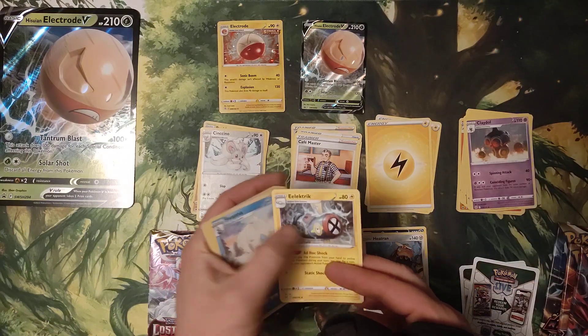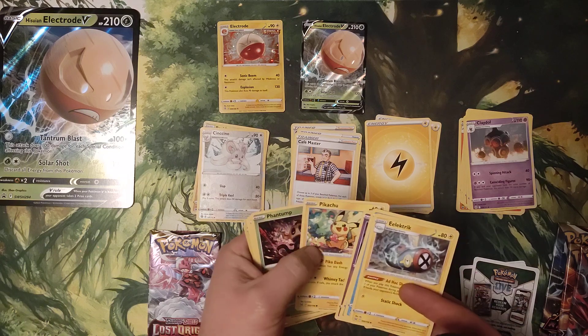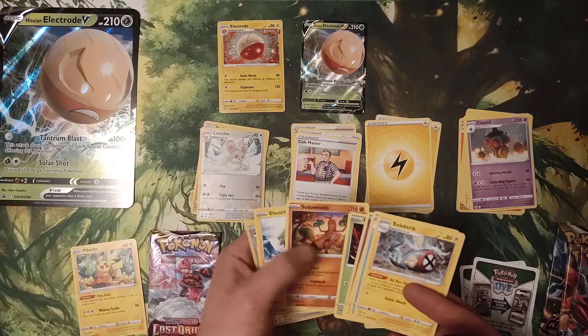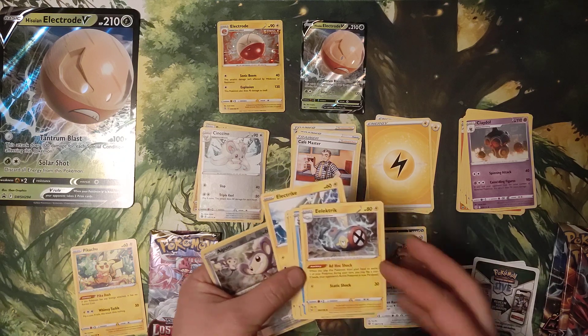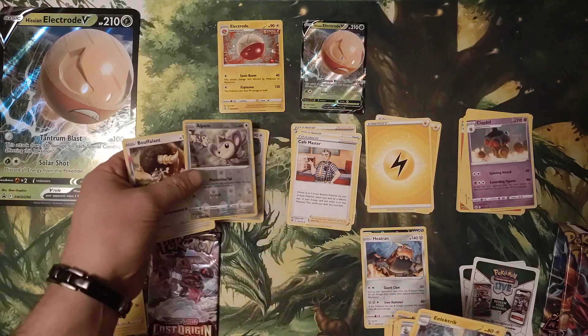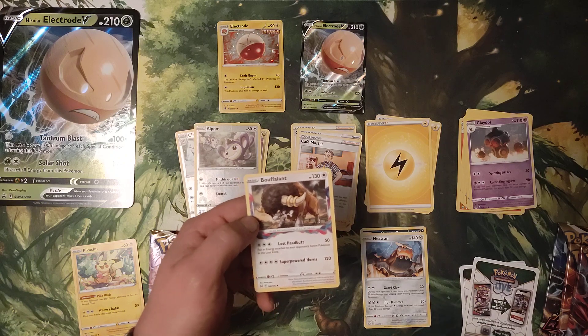Cencino, Reverse Holo, Heatran and Heatran. 3 for 3 — Electric. Swanna, Gloom, Shuppet, Pikachu. Phantom, Pseudo Budo, Electric. Seems every time I get Electric I get Electric as well. Apon, Reverse Holo, and Bouffalant.